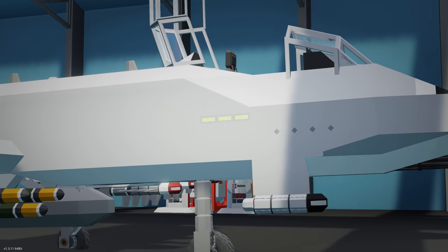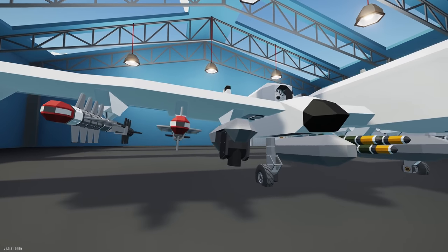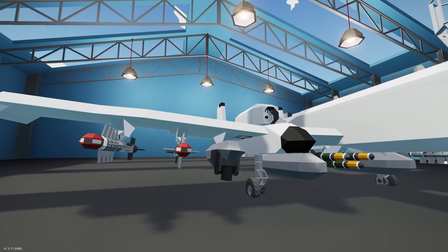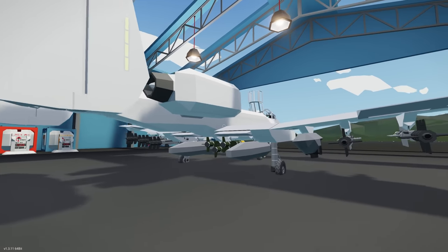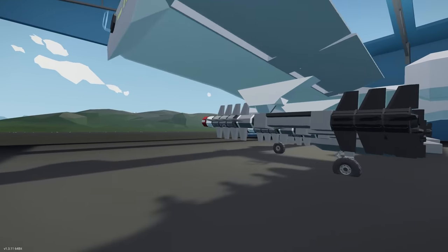Let's do a quick walkaround. Not much has changed externally - I've added formation lights on the left hand side here. One big difference is I've added a gimbal camera pylon, which allows us to use the TV screen inside for targeting and a few other cool things. Around the back nothing else has really changed.